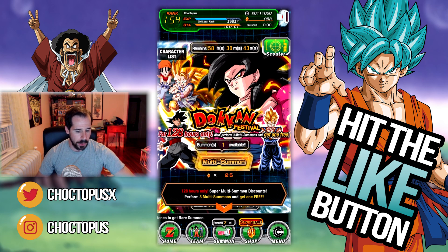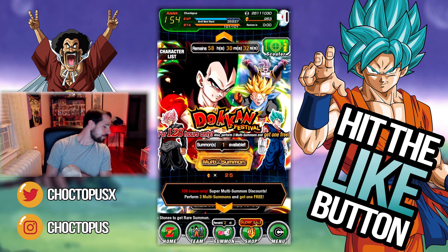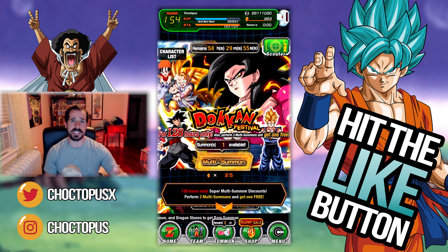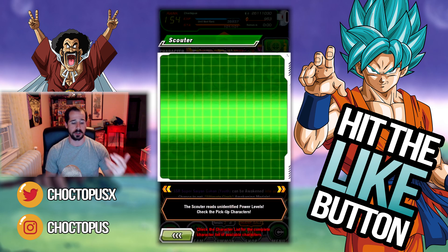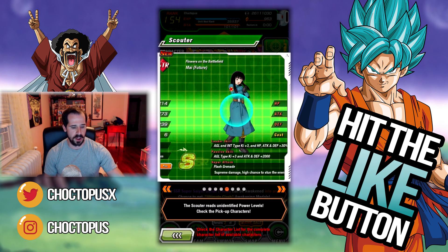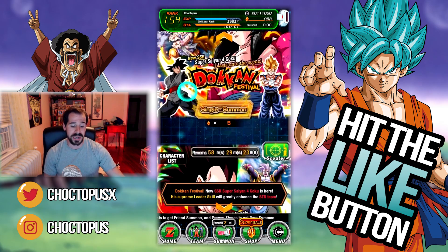There are two banners currently going on. You have the Super Saiyan 4 Goku banner with multis and singles, and you have the SSJ4 Vegeta banner as well. You can do multi-summons — they give you a discount on the first two, the third one is full price, and then the fourth one is free. They're doing that with both Goku and Vegeta, and then you have your single summons. If you do multi-summons, you get tickets for this legendary summon banner where you have the opportunity to pull LR Gohan, a UR Hercules statue, Mr. Satan, Bulma, Videl, Pan, and a bunch of these characters. I don't know what the pull rates are on those two, but they're probably pretty low.